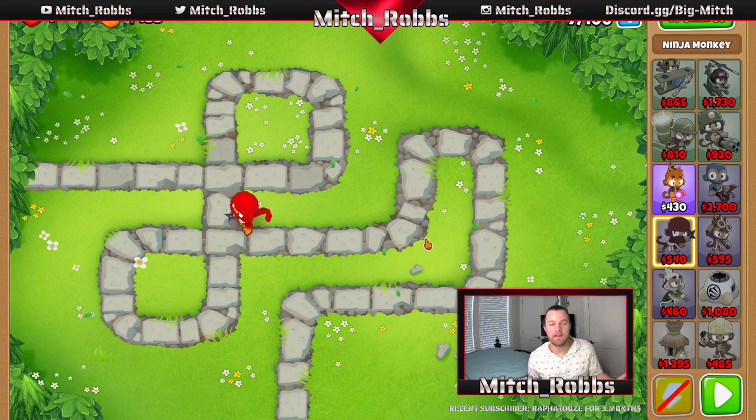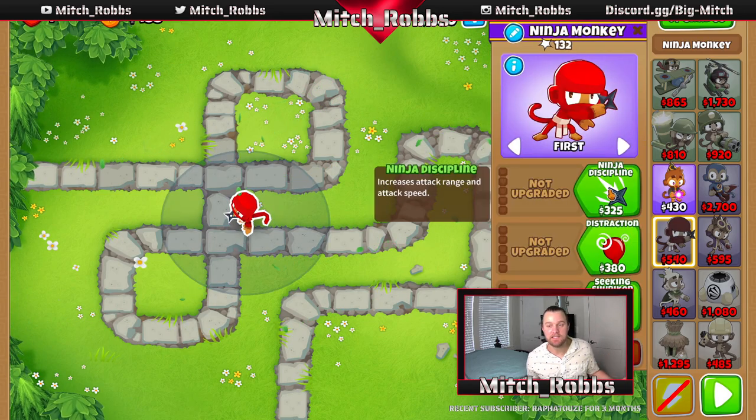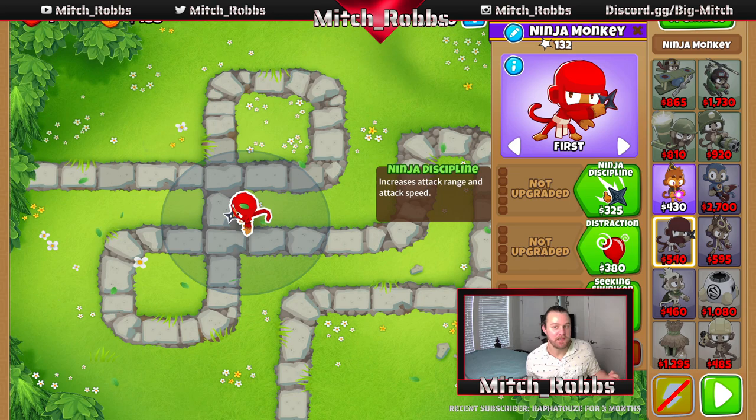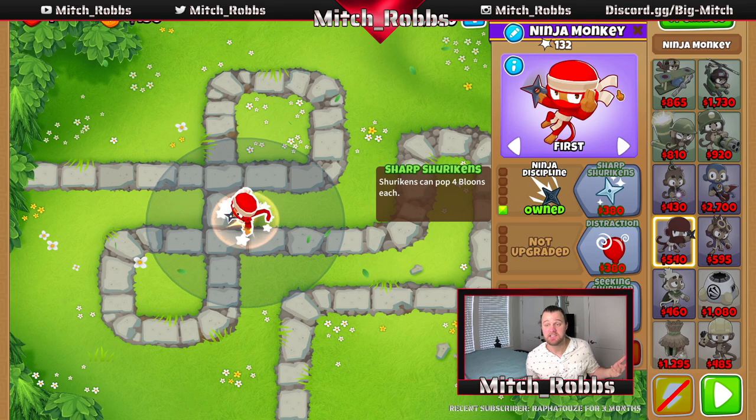Right after round seven, on round eight, we have the money to buy Ninja Discipline. This increases attack speed and range, and it makes the Ninja Monkey a lot better and way more consistent. We're going to grab that, and then next round we'll grab the next upgrade.